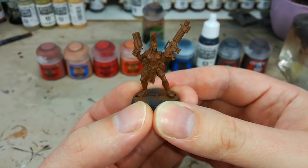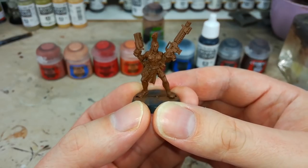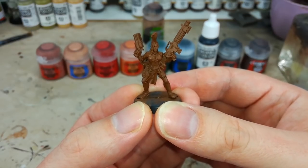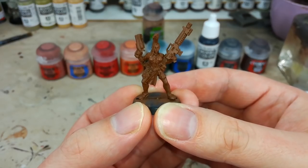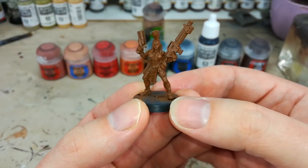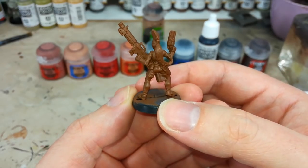After giving her a black base coat spray, I've applied a couple of thin coats of Mournfang Brown. This is twofold: first it gives a really nice base coat for all the colors we're going to use, and second, if I miss anything it'll be this dirty brown color once we've got the wash over it, so nothing will really stand out.